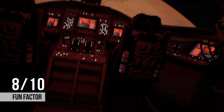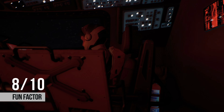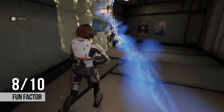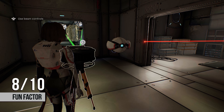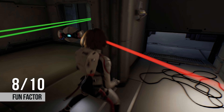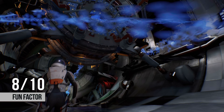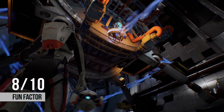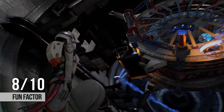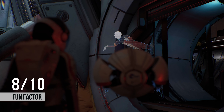For the fun factor, Deliver Us Mars gets an 8 out of 10. A lot of the things done in this game aren't anything revolutionary, but what's there is fun. Most importantly, the storytelling is compelling, especially if you had experience playing Deliver Us the Moon. The character development has really been taken to a whole new level. The fact that there are characters in this game other than holoprojected remnants of the past allows the characters to become more than just ideas or concepts that we get to make up in our own mind. When it comes to fun from a game like Deliver Us Mars, it's all about the experience rather than the individual elements.